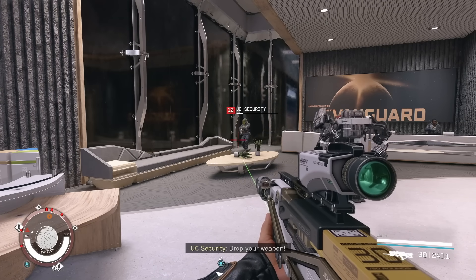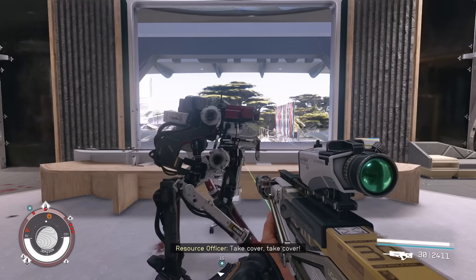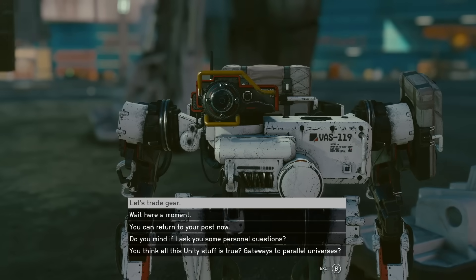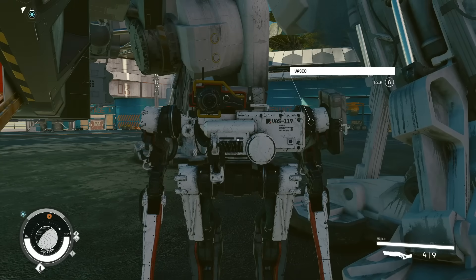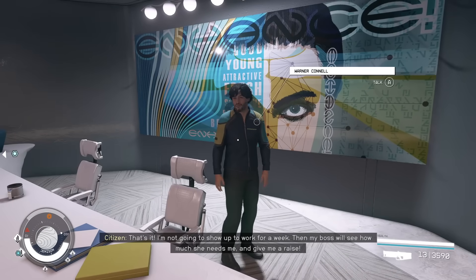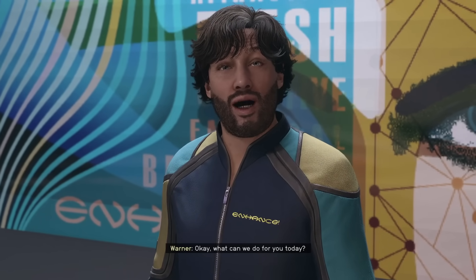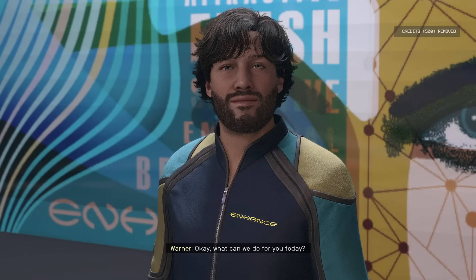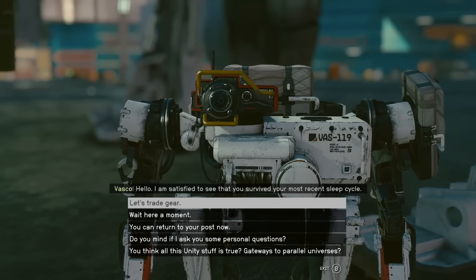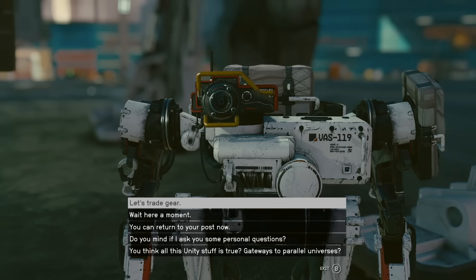Vasco is a pretty unique companion in Starfield as he's the only one that can actually say your character's name out loud, if you choose from a list of designated names. The list of names Vasco can pronounce is actually huge — literally hundreds of options. If your name isn't on the list, you can change your name at any point in-game by using Enhance, the character customization shop, for only 500 credits. Keep in mind that if you have a first and last name, Vasco will tend to speak just the last name while calling you Captain — so if your character's name is Caleb Rogers, Vasco will call you Captain Rogers.